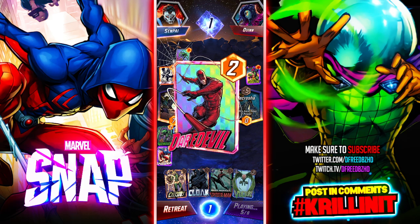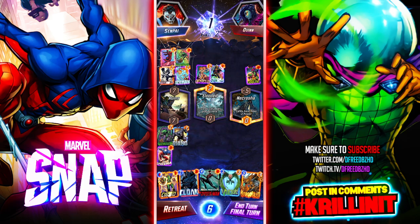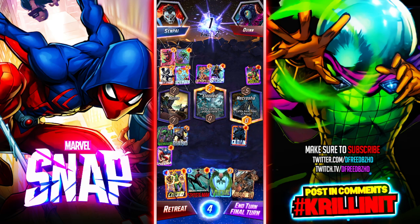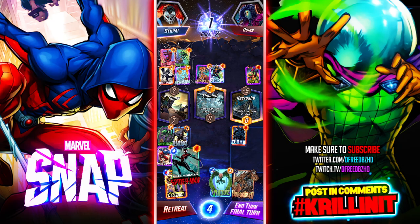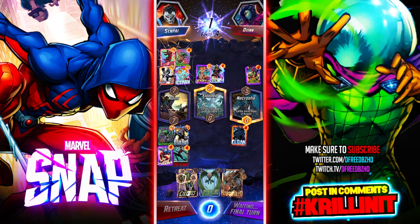I don't appreciate Scorpion. I think he'll be inclined to play something here. I'm gonna lock this zone down with Spidey — damn. However, my card costs are way too high. If I had a one-drop in my hand I'd be fine. I was thinking about playing Hobgoblin. I think I might just win now though — we'll see if I still win.